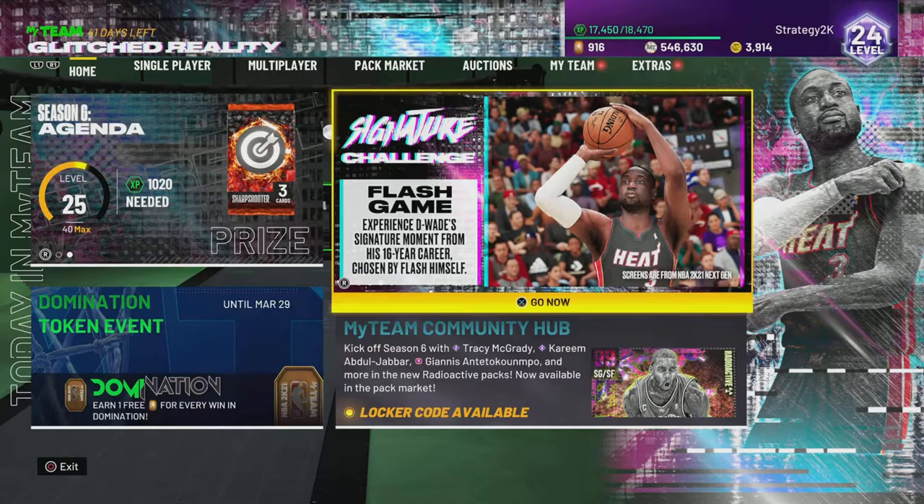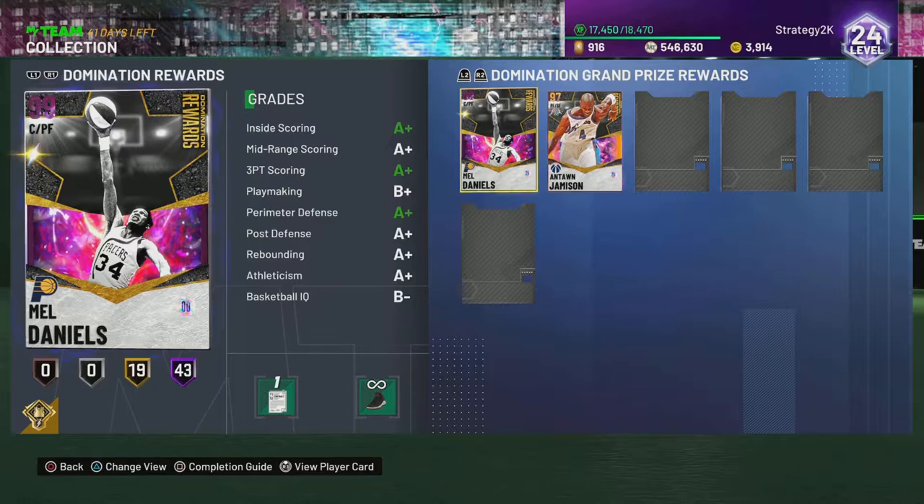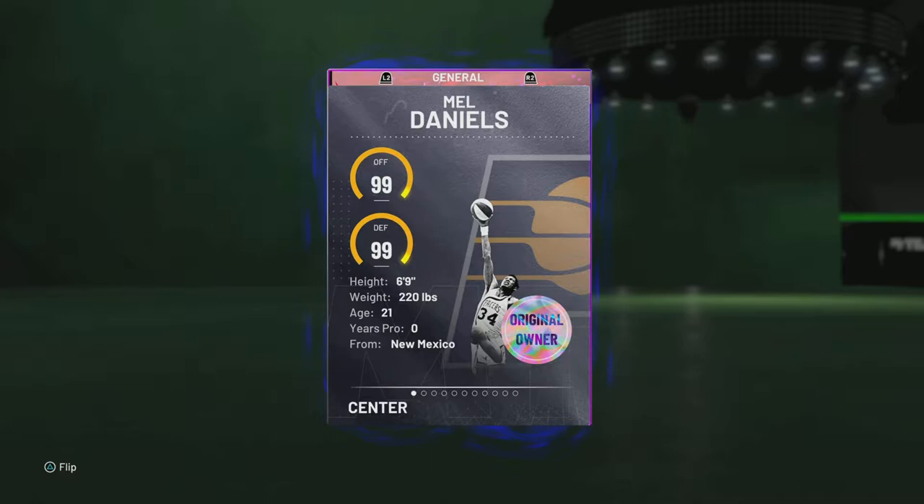What's going on everybody? I'm going to be back with a brand new video. As you can see by the title and the thumbnail, we've completed the 16-hour grind for Galaxy Opal Domination Reward Mel Daniels. We've also evolved into the Dark Matter, which took 500 points, 100 rebounds, and 25 blocks.